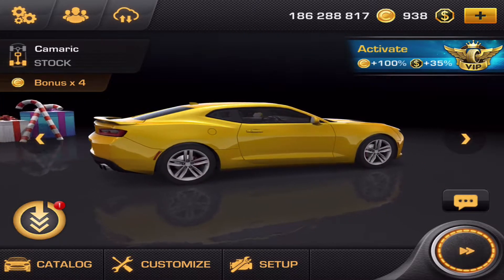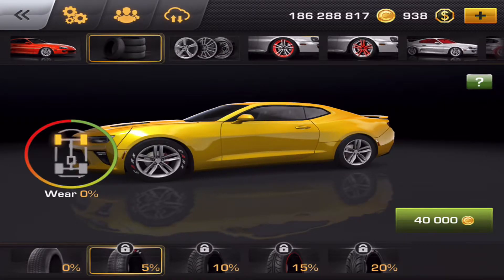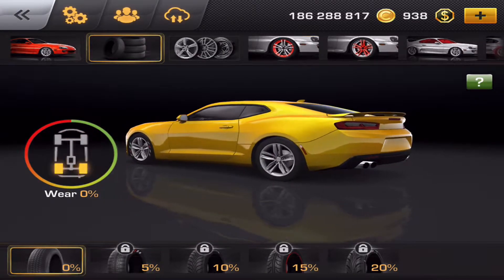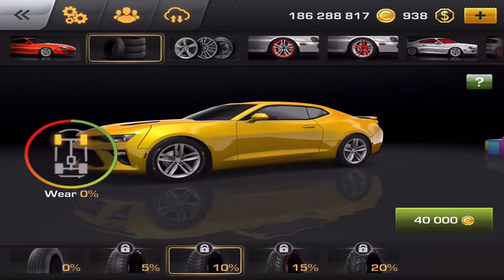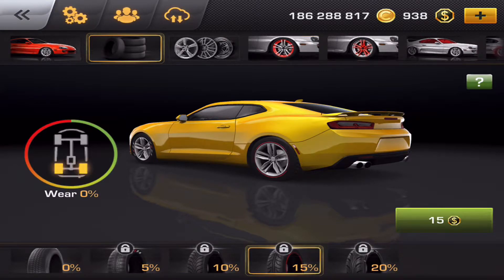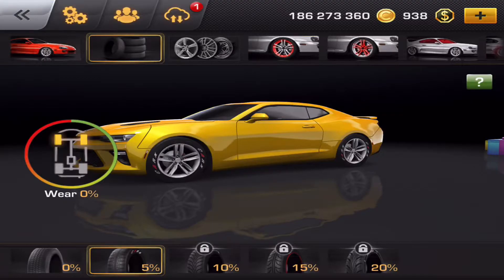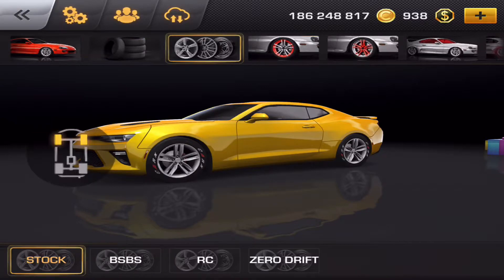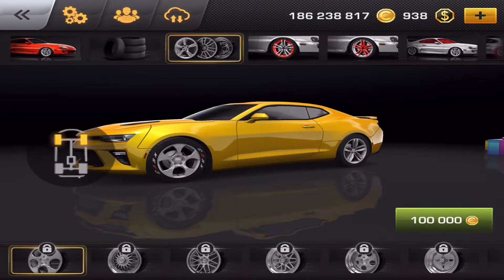We're going to see how this thing does stock. Oh yeah, let's go look at all the - oh, I forgot they have new tire types. That is right. That's cool. What does the circle thing do? That just chooses the front and rear. Let's make sure we buy that, and then we will go get some wheels. Let's just go with the stock wheels.